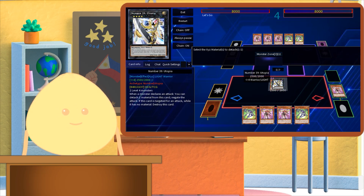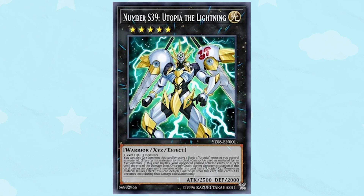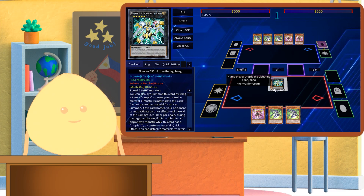Some Xyz monsters can be summoned just by simply already having a certain Xyz monster already on the field. Utopia Lightning has in its text box that it can Xyz summon by using a rank 4 monster as material. When doing this, place the new Xyz monster on top of the materials, including the level monsters that were used for the previous Xyz summon.